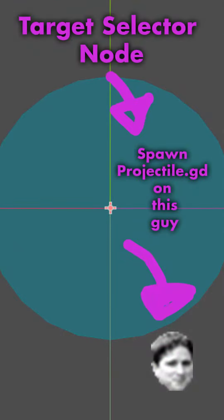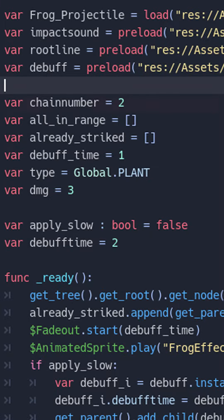It spawns a Chain Lightning projectile on said enemy, and this projectile has the following variables: a number that says how many bounces it has left, an array with all minions in its collision box, and an array to keep track of which minions have already been hit by the lightning.